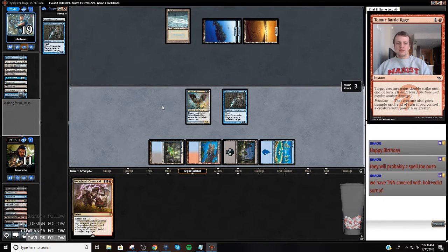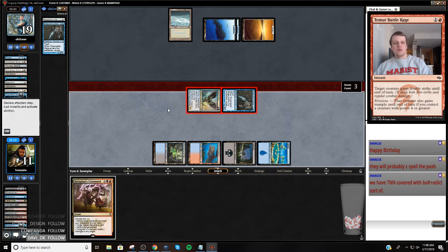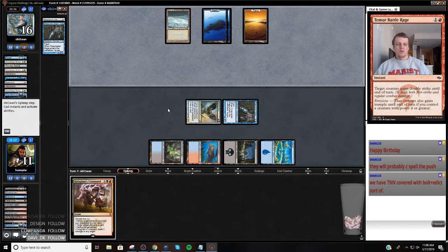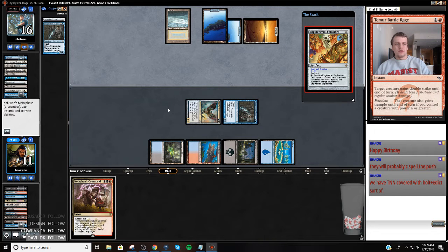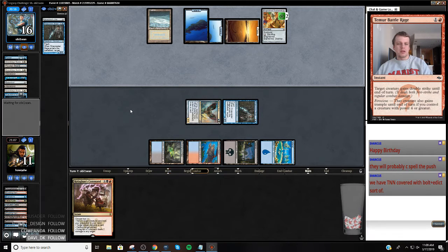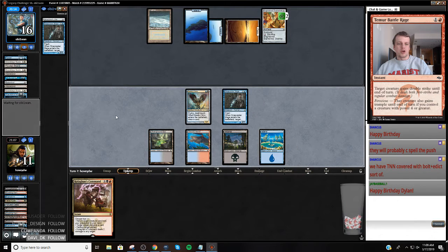My opponent's last two are Snap and Jitte, which we can handle. Two-for-two, okay. So that is going to wipe my board but it gives me the option to return with my Kolaghan's Command.